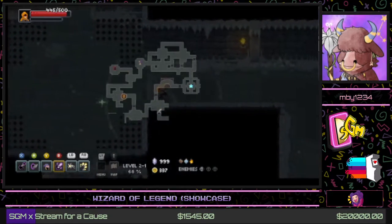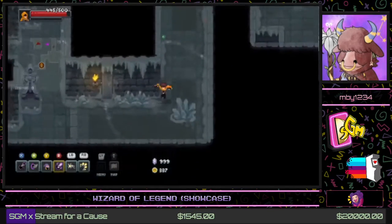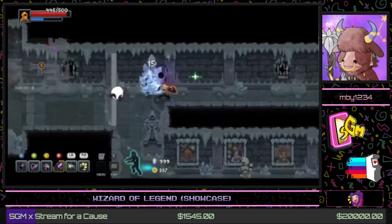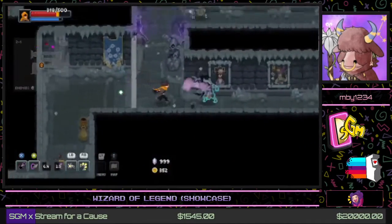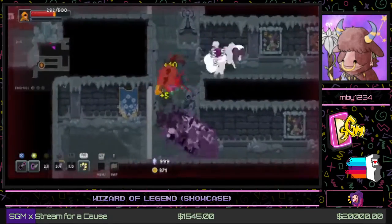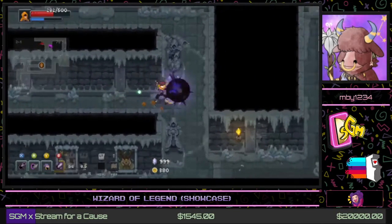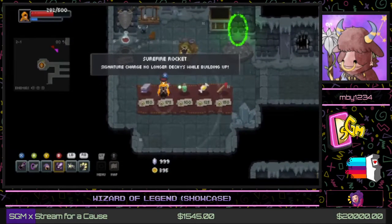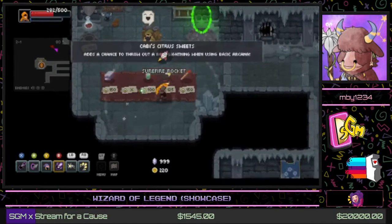There's also an item way over there on the minimap. These short hallways are dangerous. As you can see there, if you're not careful you can definitely lose a lot of health from getting stun-locked by enemies — very dangerous, don't recommend it. We're gonna buy this item because it's very nice.